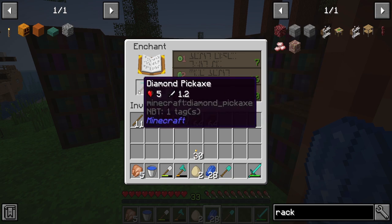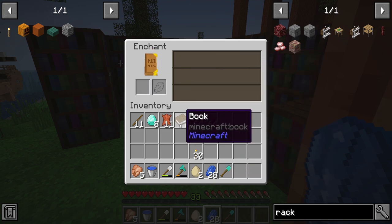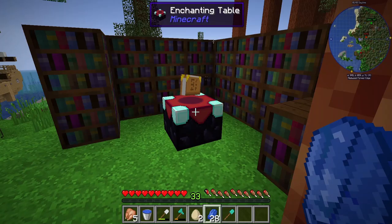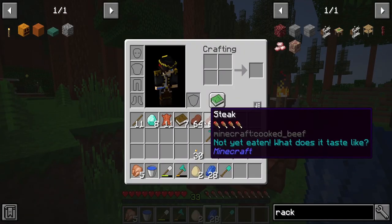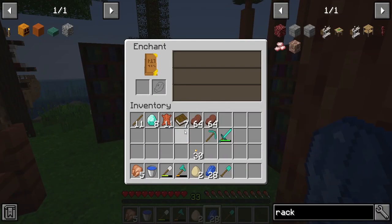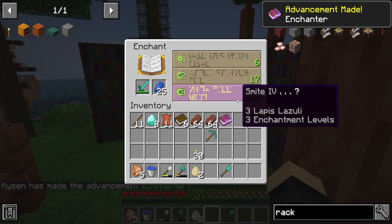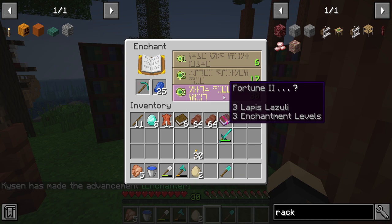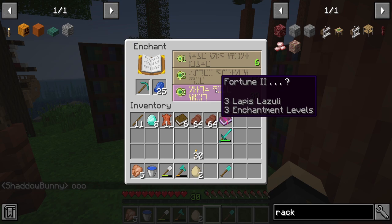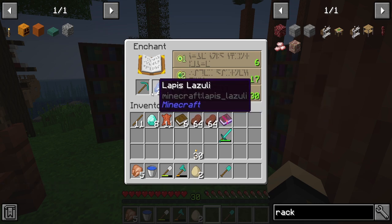Tools are going to give efficiency four — not terrible. A sword gives knockback two, not interested in that. There's a book option: fire aspect two, which is actually pretty good because we've got all these cows and chickens. I think that'll be our first enchantment. Next time around we can get fortune two on tools, but if we take fortune two we can't get silk touch, which is what I really want.